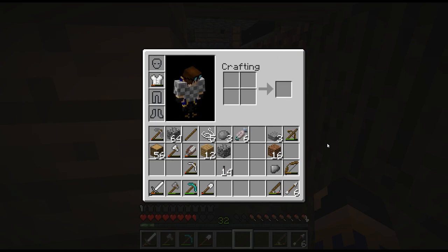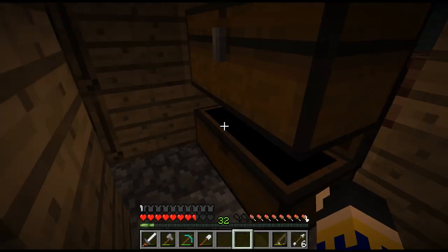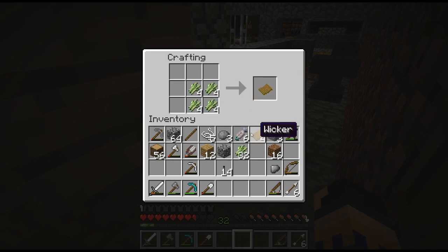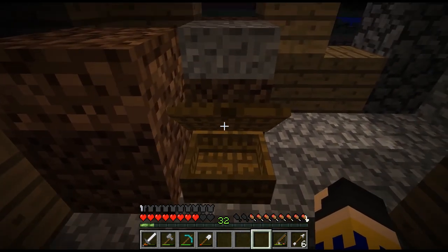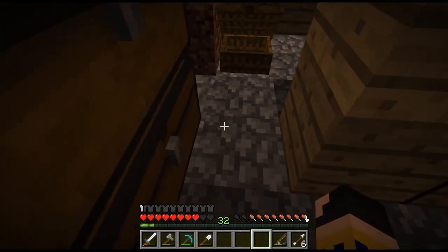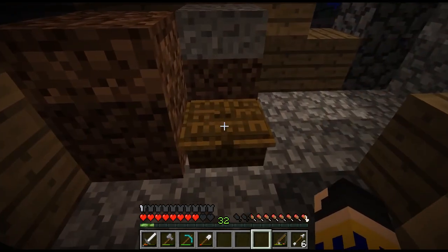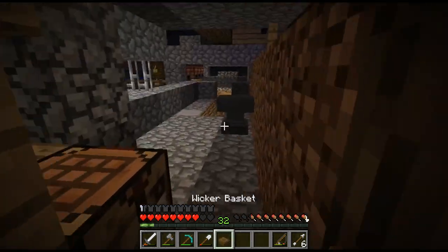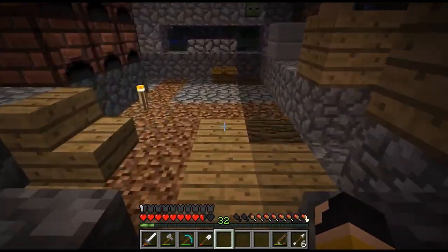We also now have the ability to partially open wicker baskets by right-clicking them — that's actually something we can check out. Since we have a fair amount of sugar canes going already, let's make a wicker basket and see what this is all about. So we have our wicker basket here, and if I place it this way and right-click it — wow, okay, that is really cool. And apparently they close by the player walking away from them. There is a closing animation — that's pretty cool.